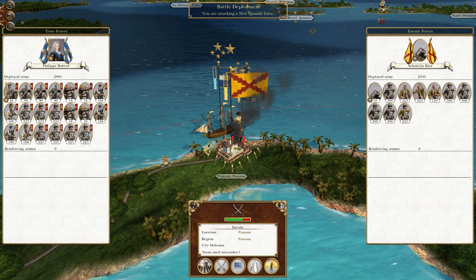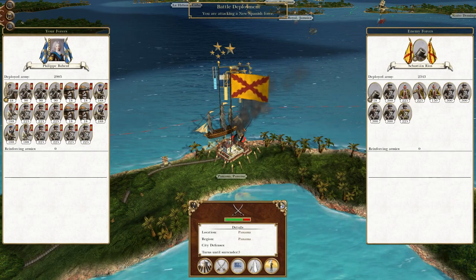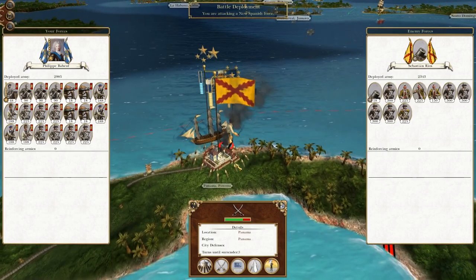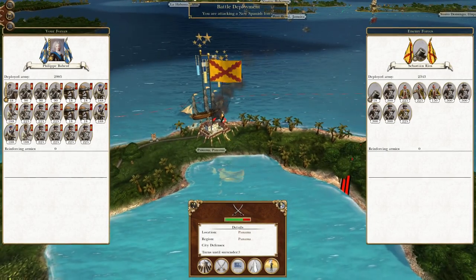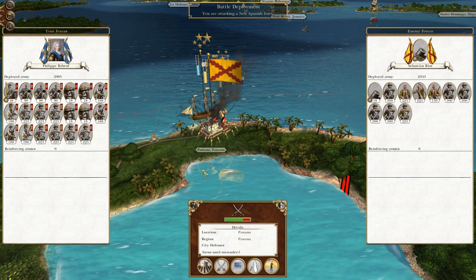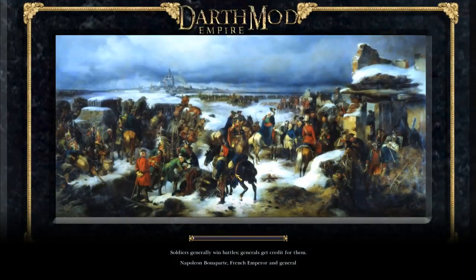What's up guys? This is TheRoverman and I am back to bring you to the next episode of My Empire Total War, let's play as Louisiana. To run off where we left off, we have been fighting the New Spaniards and we decided to go for an amphibious landing behind their lines and attack the city of Panama and already cut their territory in half. So without further ado, let's crack on.